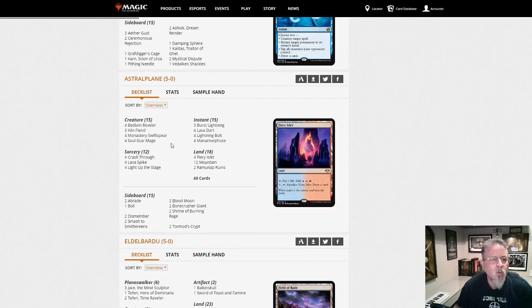Astroplane5-0 — we've got Kiln Fiend. The Daniella Special — Mono-Red Prowess.